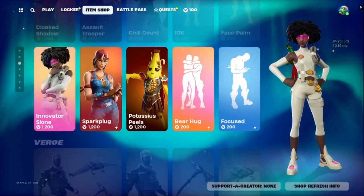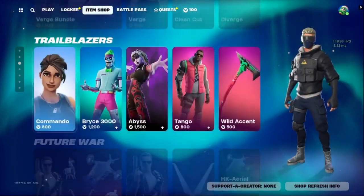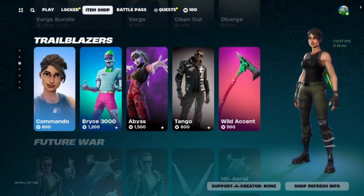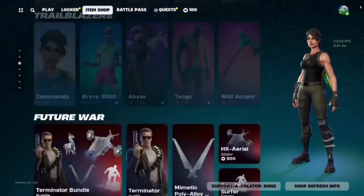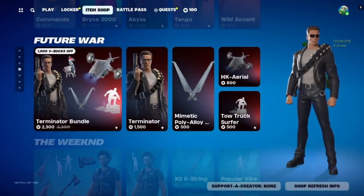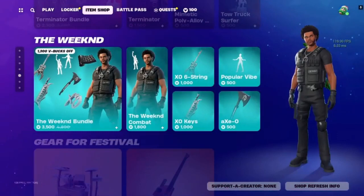We got Innovator, Sloan, Spark Plug, Potassium Field, Verge bundle, Commando, Price 3000, Abyss, Tango. We got the Terminator bundle — so we got Arnold in the house. We got the Weekend bundle.